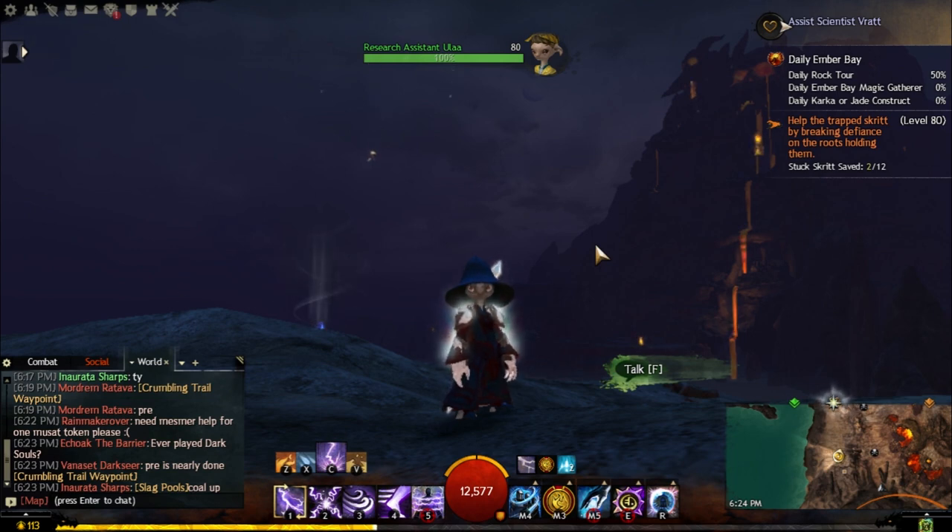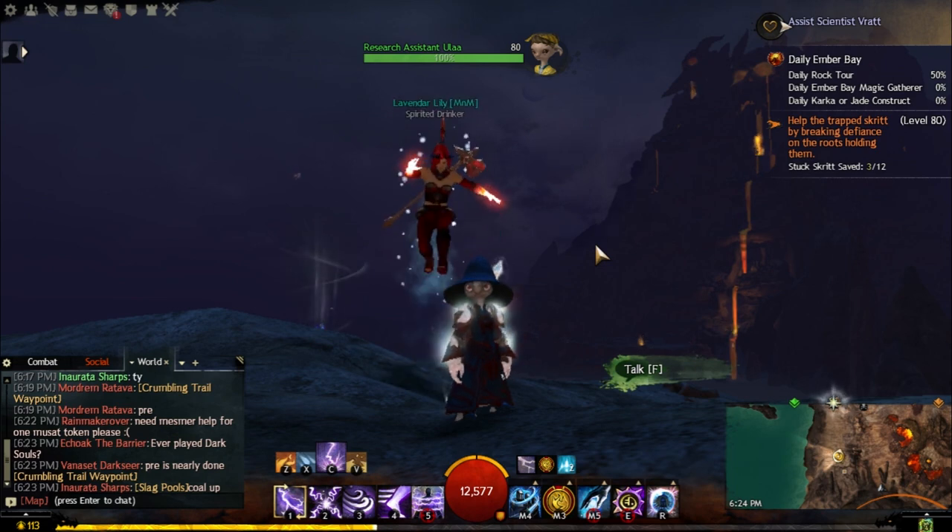This is how to make some gold in the new Ember Bay map. This method can also be applied to Bloodstone Fen, but with the addition of Ember Bay, Petrified Stumps, and more orbs floating around, you can really make a lot of money if you do it correctly and if you have lots of Unbound Magic. What you're going to need for this method is Unbound Magic and a Skrit Contract.